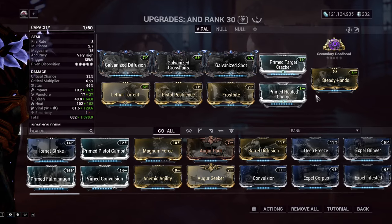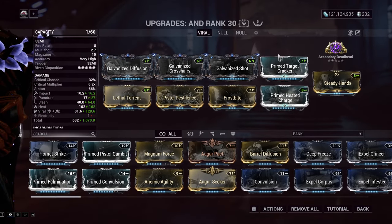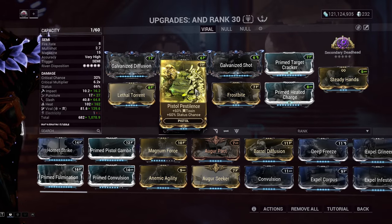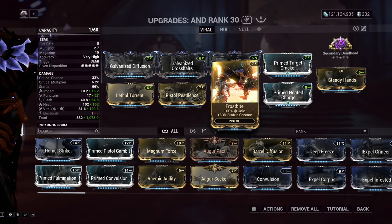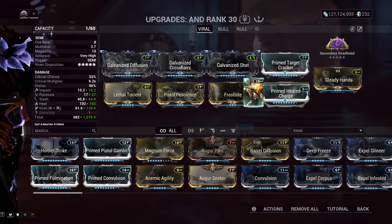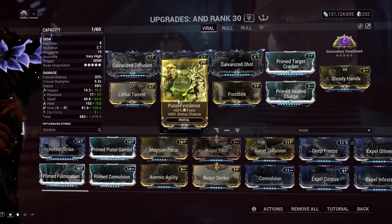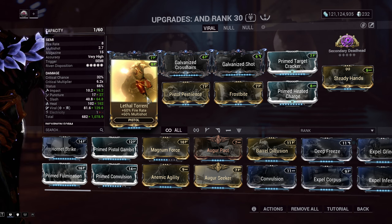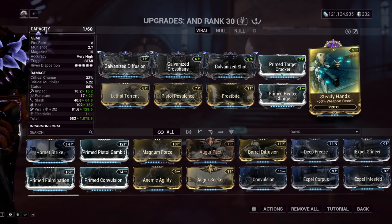We also have Prime Target Cracker for more crit damage and Prime Heated Charge for more heat. Put Prime Heated Charge in the last slot because you want your two Viral mods connected — Pistol Pestilence for 60% Toxin and 60% status chance, and Frostbite for 60% status chance and 60% Cold. Either way it's still a Viral build; just don't put Prime Heated Charge before those two or it'll destroy the elemental combination. And last, Lethal Torrent for more fire rate and multishot.